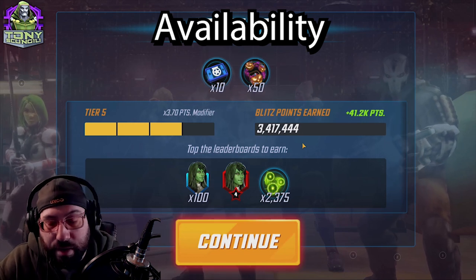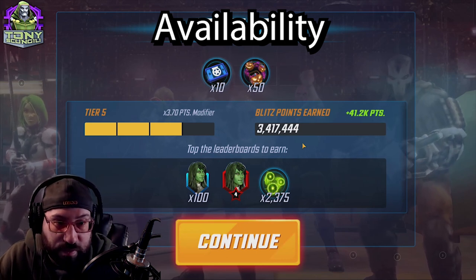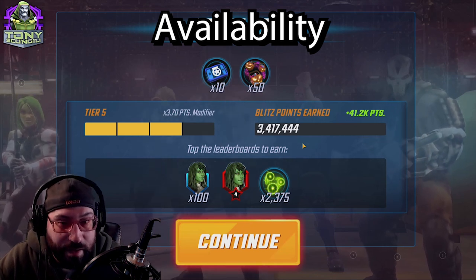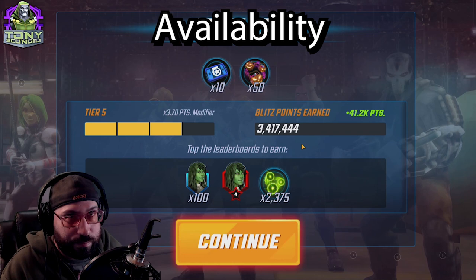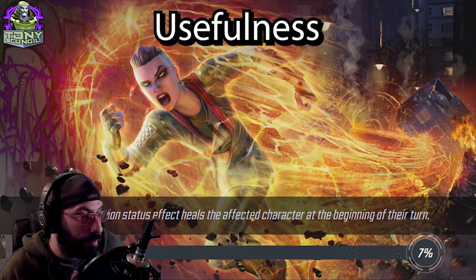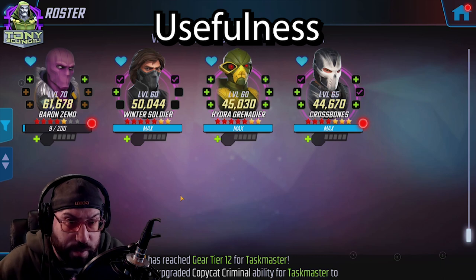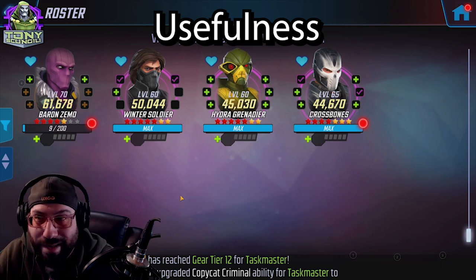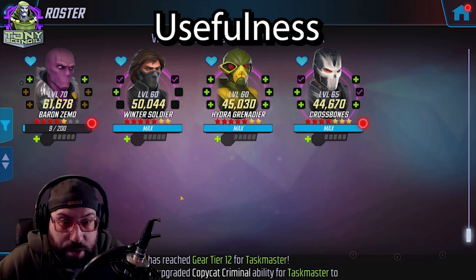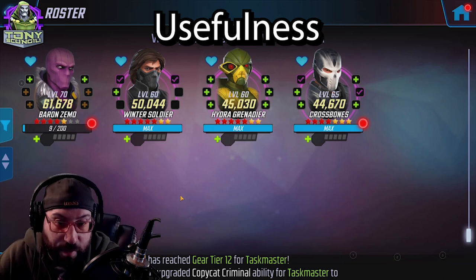Kingpin does very well on this team, if for no other reason than getting a couple of assists. Where this team excels is a little different than where other teams excel. They're actually pretty usable — a little more useful than the Hydra Defense team. Crossbones, Hydra Grenadier, and Winter Soldier are easy access; most people have them unlocked already.